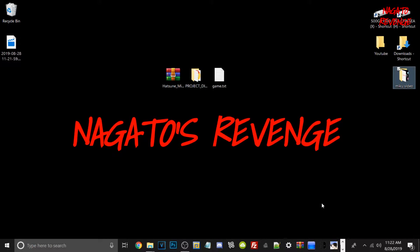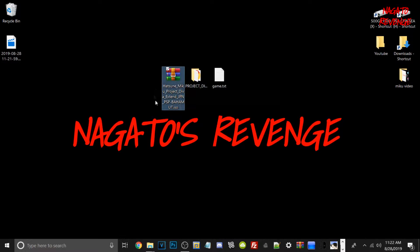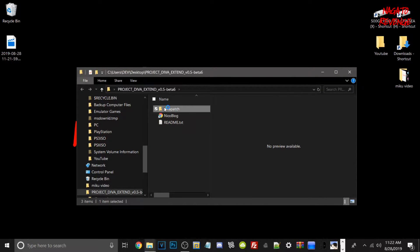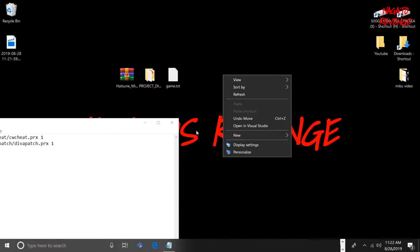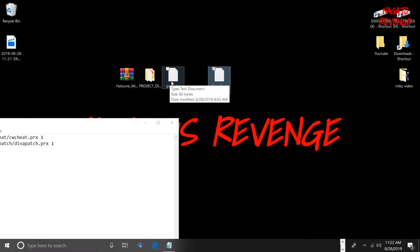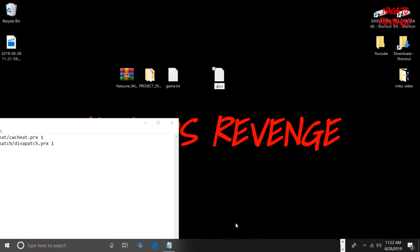Alrighty guys, so essentially on the PC side of things, I have Hatsune Miku Project Diva Extend in an ISO format. I also have the beta extend Diva patch folder, and I have a game.txt file. You may not have a game.txt file in its zip, so what we're going to do is make one. The way to do that is just right-click, go to new, then hit text document, and that's how you create a txt file. All you would have to do is rename it to game by right-clicking, all in lowercase.